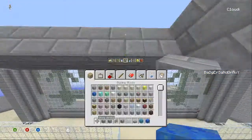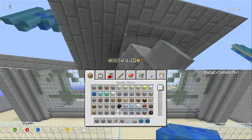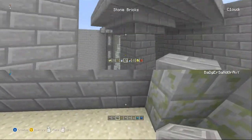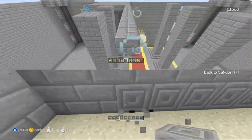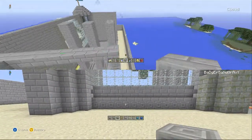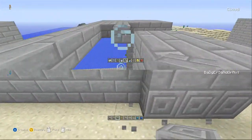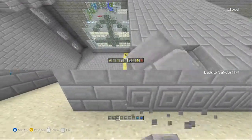I'll put in some chiseled stone brick. Already looking a lot better than last time. I'll put that around the outside bits — archways and maybe the top of the towers too. And then we can just continue that design along the rest of it.